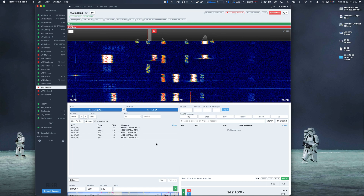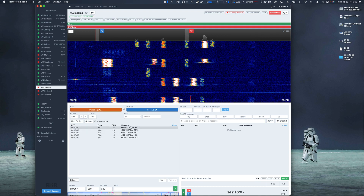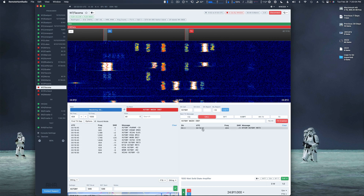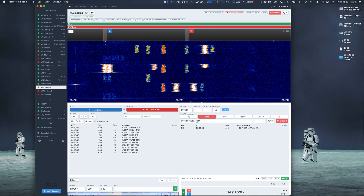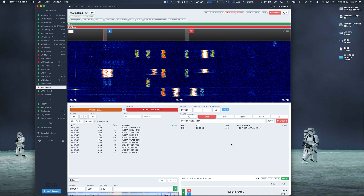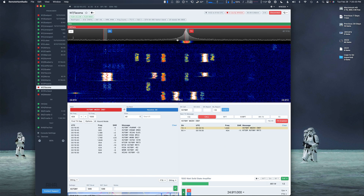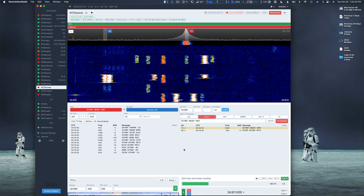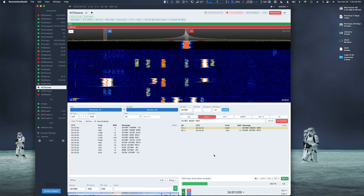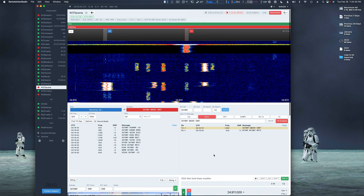All we have to do here is: we're going to click the Fox and Hound mode, and then we're just going to double-click one of the calls here. That'll automatically set up his call, our call, the grid square, and the signal report. Then we're going to let it run and see what we get. We're transmitting — we have to transmit above 1500 Hz, and the console does this for us automatically.